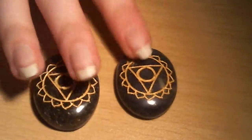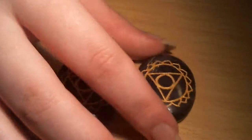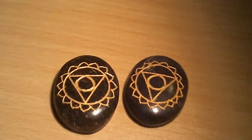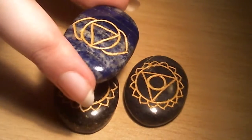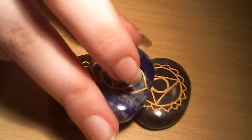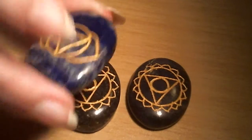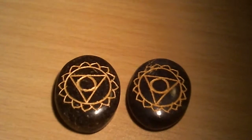The two that I have no idea about are right here. I'm thinking this one is supposed to be for the third eye. I'm going to be annoyed if they made the blue one the third eye, because I always hate when companies make blue the third eye chakra — it doesn't make any sense. It's supposed to be purple or violet. Throat is supposed to be blue; it's supposed to go by the rainbow.